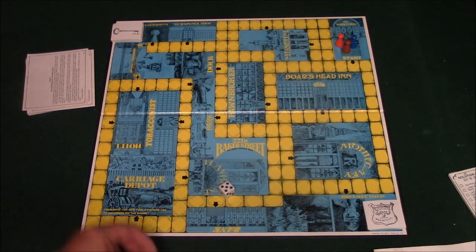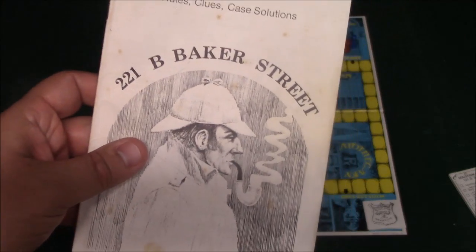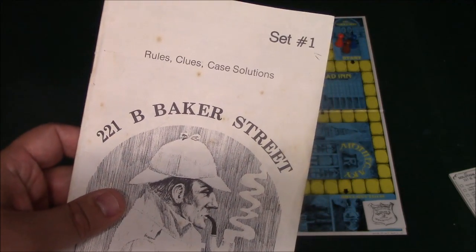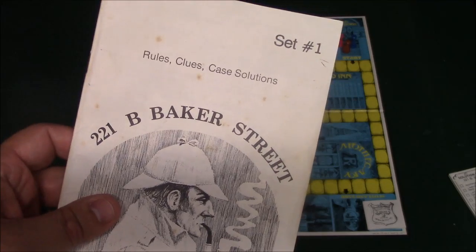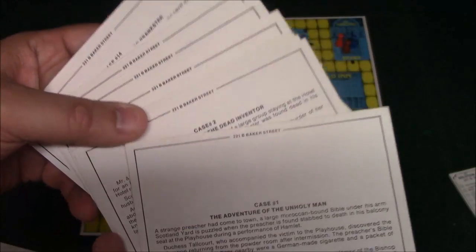I've got the board set up over here. I'm just going to show you a few of the components. Right here you have one of the sets of cards that this game comes with. This particular one has the rules and also the clues and case solutions for the first set. And these are the cards that come with the first set.